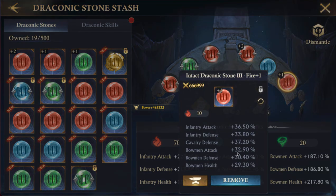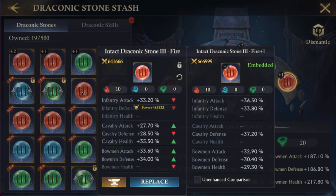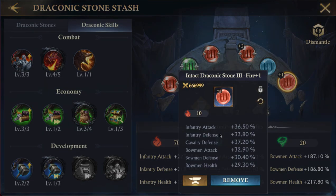This one over here has a 32 bowman attack and 33 infantry defense. Do any of these others have better? Better attack but worse and has no infantry defense — I'm going to get rid of that.